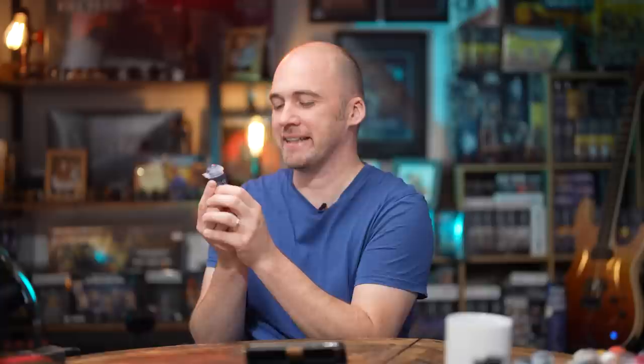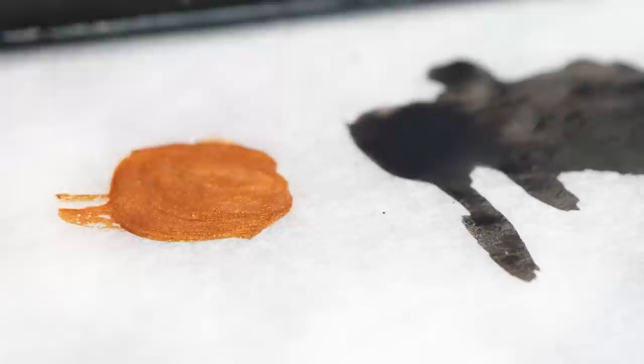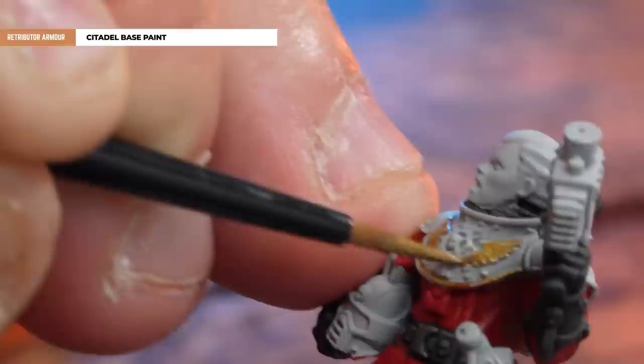I love you so much — who needs bad and black anymore when I have you? With all those areas blacked out, what we're now going to do is pick out the gold trim and any other gold details with Retributor Armour. Again, just thin it down a little bit, just for ease of application.